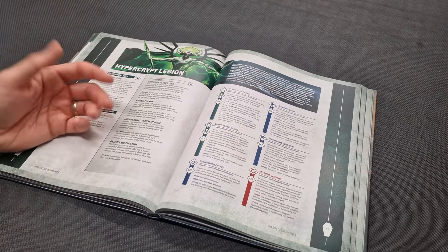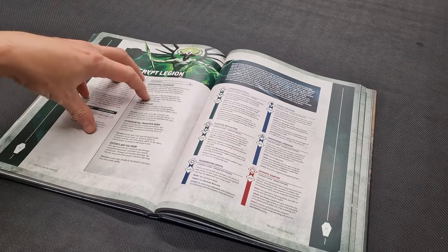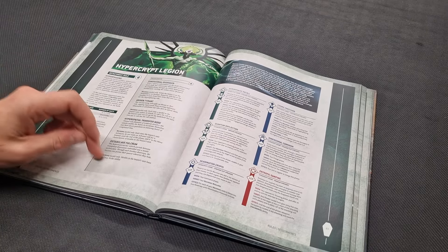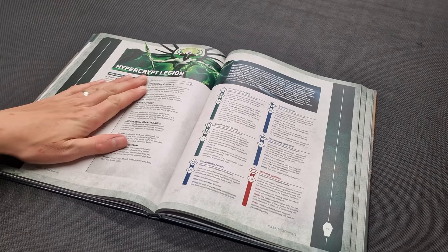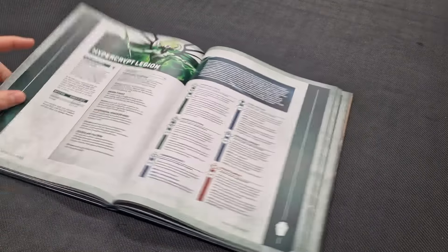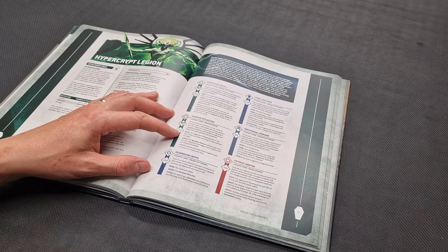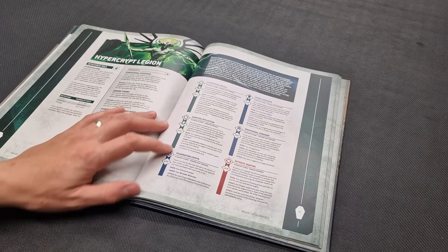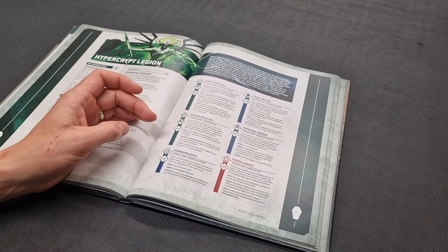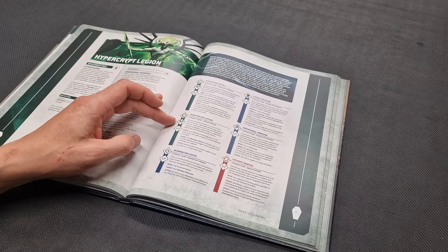The Osteoclave Valkrum enhancement gives models in the bearer's unit the Deep Strike ability. So a unit like Necron Warriors that would normally walk on from reserves can now deep strike back in. You remove them from the battlefield as part of the detachment rule, put them in reserves for free, and then deep strike them back in — excellent. The Quantum Deflection stratagem gives one Necrons vehicle a four-plus Invulnerable save in the shooting or fight phase for one CP.